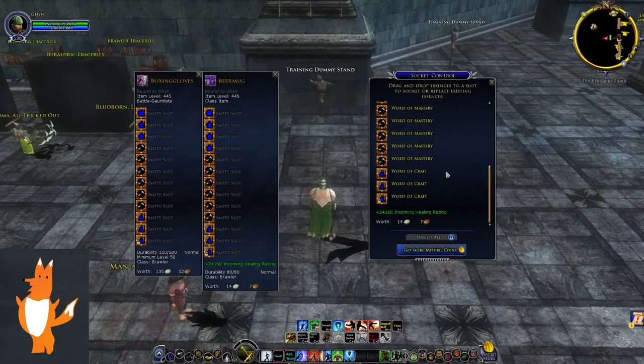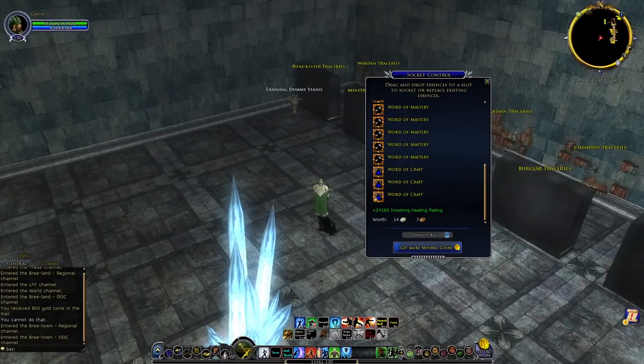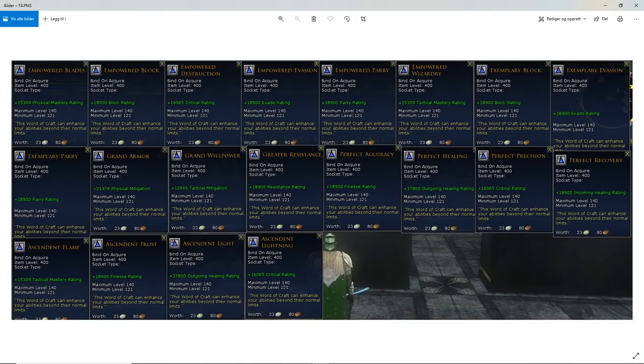Each item will also have three word of craft tracery slots — three on each LI. The bottom one is locked, and as I said I don't know how to unlock it right now. Word of craft is the basic, really simple slot — you just slot the stats you want into it. This is the highest tier of the word of craft traceries. You just put whatever stat you want into those three slots.